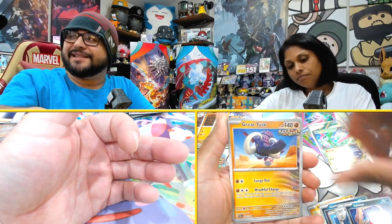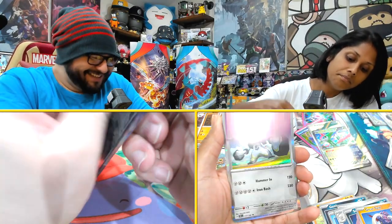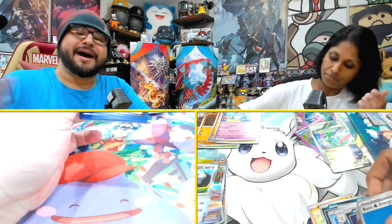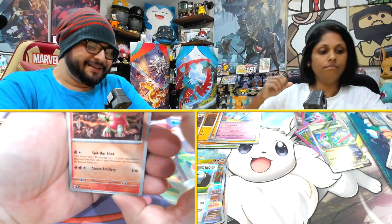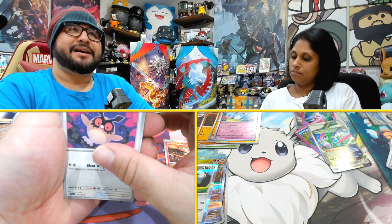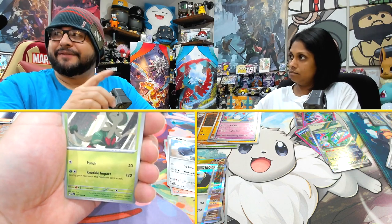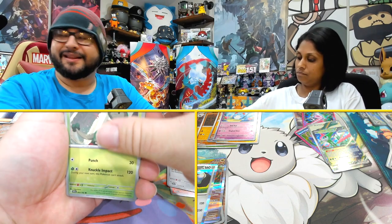Do you know how much a Buddy Buddy Puffin is for a non-holo? Four to five dollars, just because you'd have to go and buy Build and Battle decks to get a Buddy Buddy Puffin, and that's like forty dollars already. In probably about a whole case I got maybe about twenty - actually no, definitely less than twenty, because the twenty I have is from the Build and Battle thing.